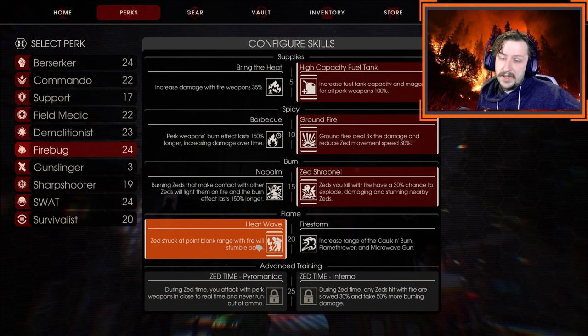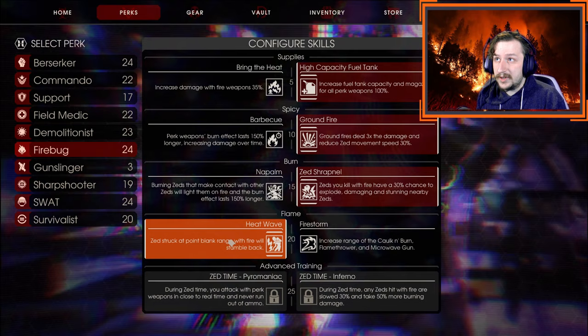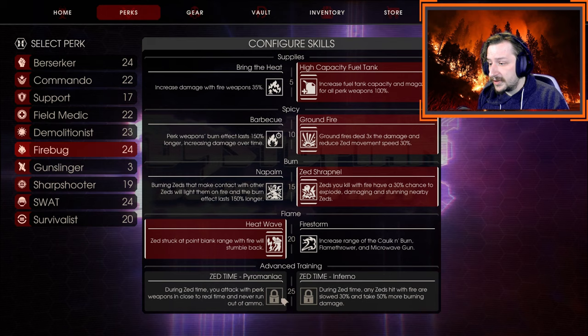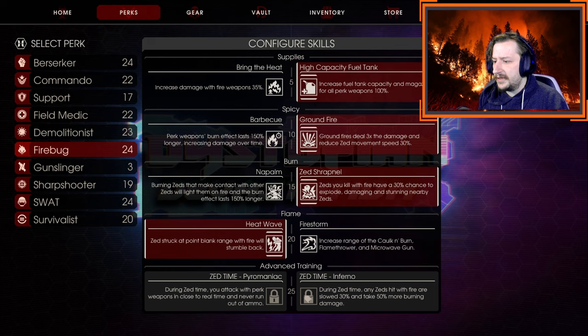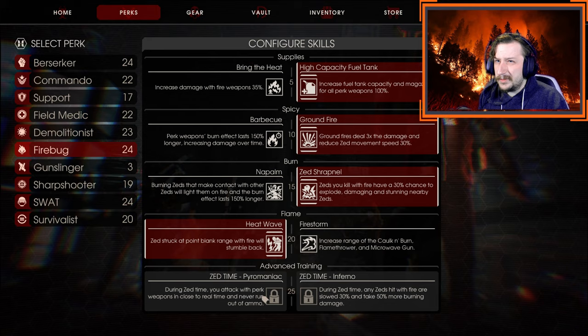This ability makes it so Firebug alone can get out of pretty much any bad situation. It also lets your team hold up in much riskier locations, because Firebug can just push everybody out and your whole team can follow behind. At level 25, I generally go with Pyromaniac, which gives you unlimited ammo and lets you fire in real time during Zed time. You can go with Inferno if you want — Inferno is better if you've already lit a bunch of Zeds on fire, slowing them and doing more damage over time. But Pyromaniac is pretty much the better option for all weapons most of the time, in my opinion.